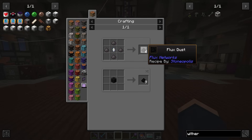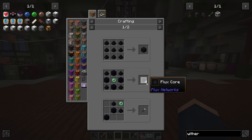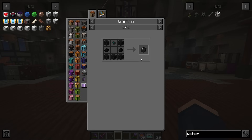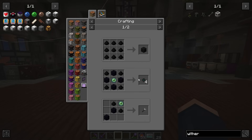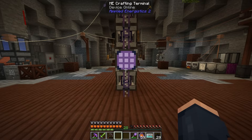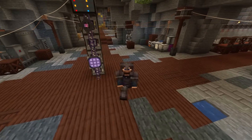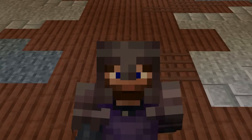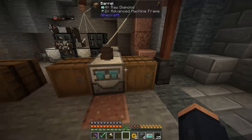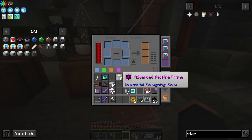Taking a look at flux dust — that's a stout recipe right there. Very, very expensive recipe. But this is a way to technically have wireless charging, and it also allows us to get power from this dimension over into our void dimension or any other dimension, basically unlocking the ability for us to increase our infrastructure in those dimensions. I've been pushing and I think I have everything ready to go. I made two more of these advanced machine frames — they are just still so expensive just because of these gearboxes alone.